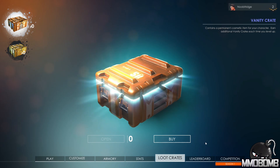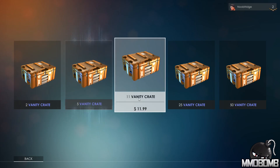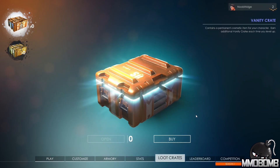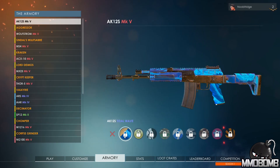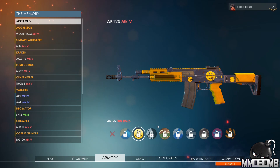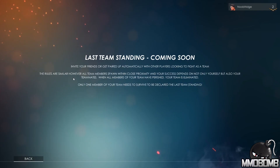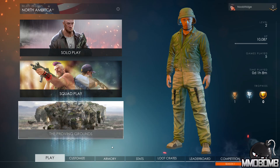A quick cut to show the crates available through direct cash purchase — this seems to be the only real cash option available, the only way to spend money being through buying various loot crate drops. So no pay-to-win to be found so far. There is also a leaderboard available if you're into that sort of thing — you will not see the name Noob Fridge anywhere on there, so don't bother pausing and looking.